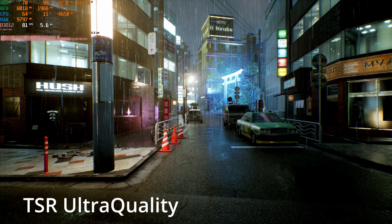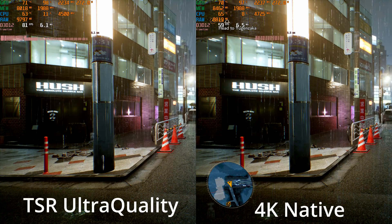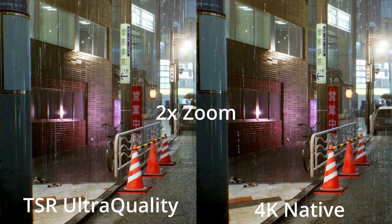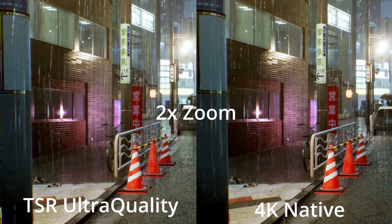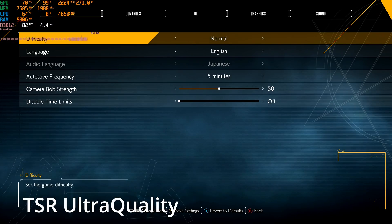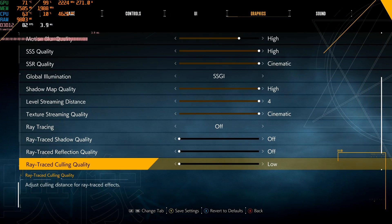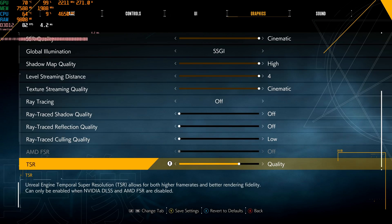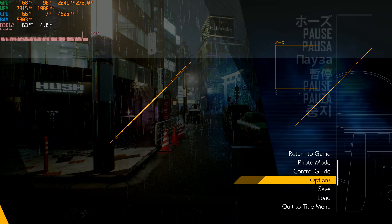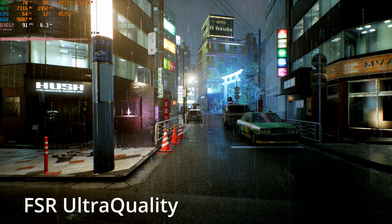Here is the TSR at the ultra quality setting, and notice that we are jumping up over 80 FPS now. So as long as you don't want to use ray tracing, this is pretty much all you need to do. FSR ultra quality looks pretty good as well at 4K, but I think especially as you get to the more aggressive settings, TSR does look better.